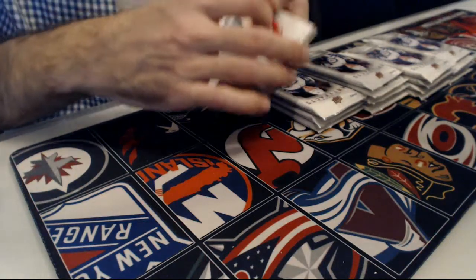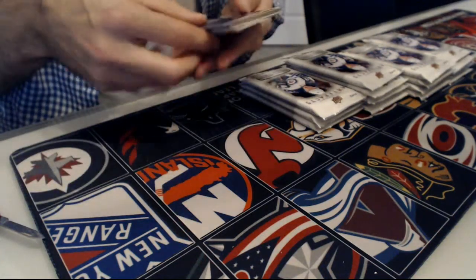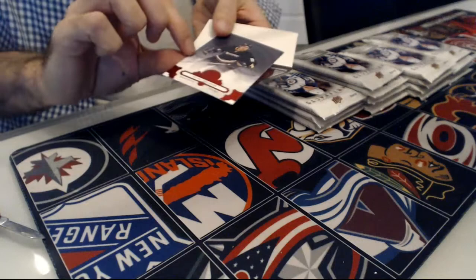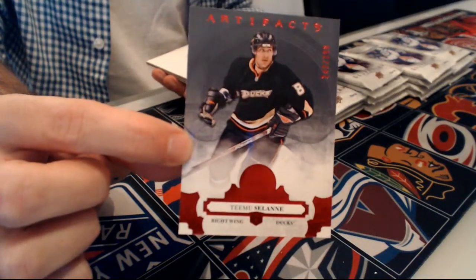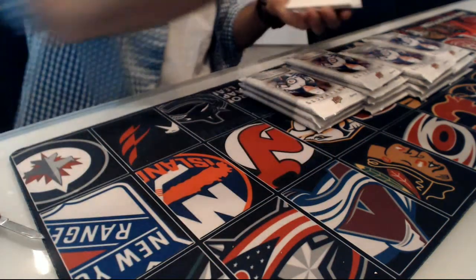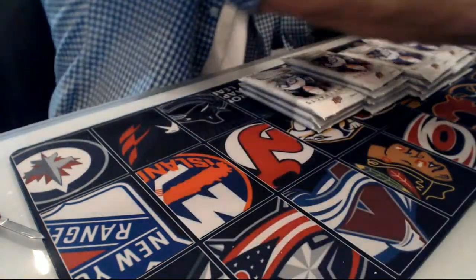First pack, we have a ruby base number 299 of Timu Solani — Timu Solani base out of 299 for the Ducks. So first hit goes to the Ducks.